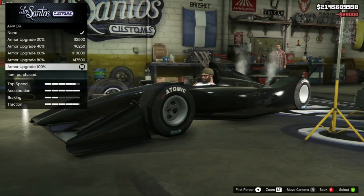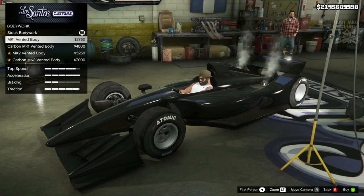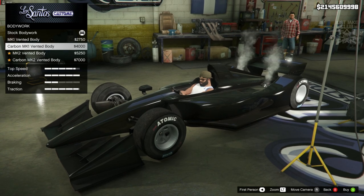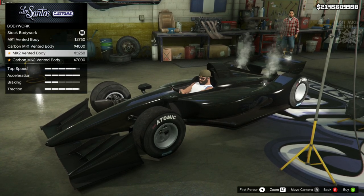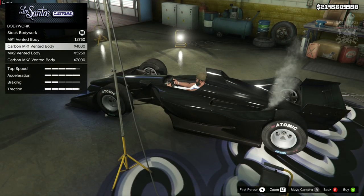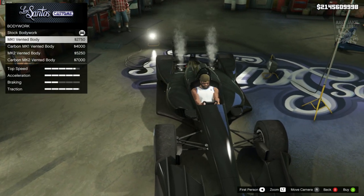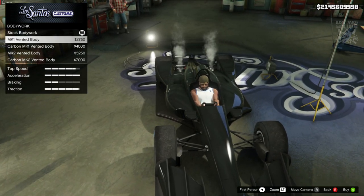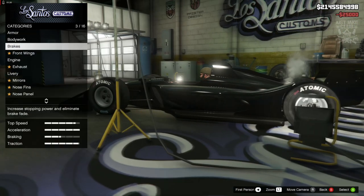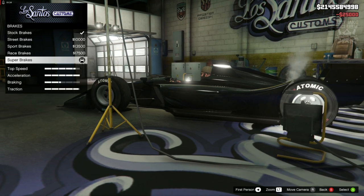We're going to start with 100% body armor. Then we go to the body work — we can change the vents, which gives you a little vent at the top of the panel. You can also make them carbon, or move the vents backwards and carbon those too. I wasn't a massive fan of the vents; the sleek stock look is really nice, so I'm staying stock for the body work. Then we grab the super brakes — that's the one you want.